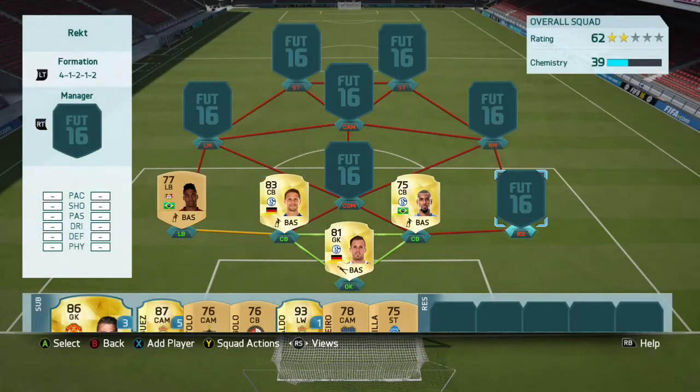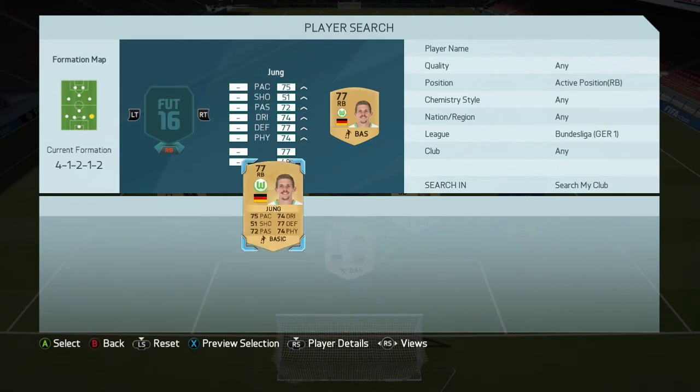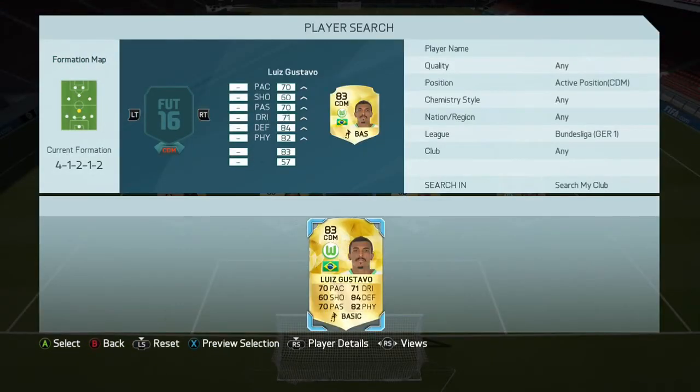EA screwed this game over, but in right back we have Young. If you want to upgrade to a Piece Check version, that's up to you, but that's adding another 5k — do you really want to do that? Then in CDM we have Luis Gustavo, who is just all beast mode.